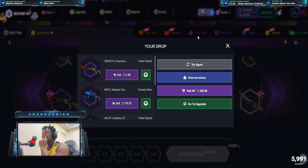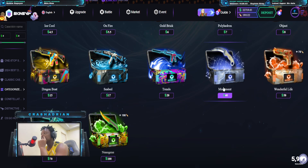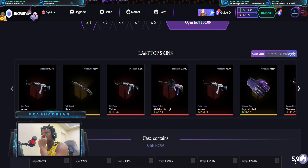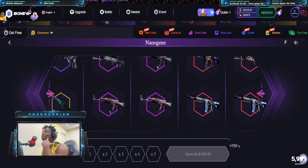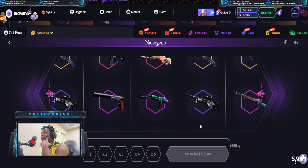Alright, I'm gonna switch back to the glove case. There's also another $100 case here — it has good stuff too. Let's open this case for a few minutes and see what we can get. Our first pool — nothing good is coming out yet.